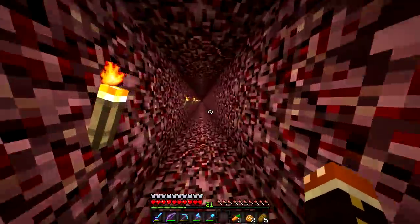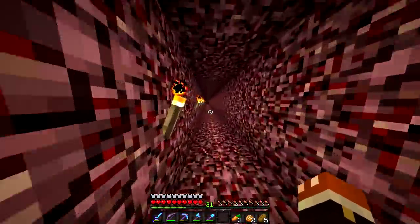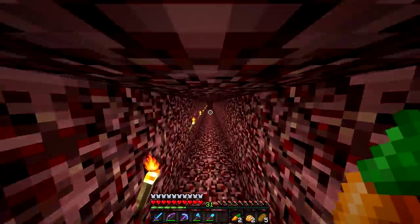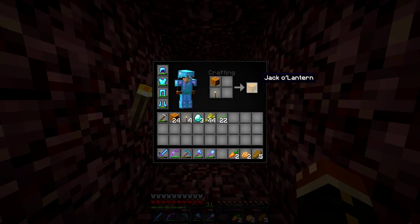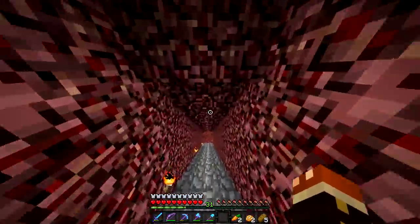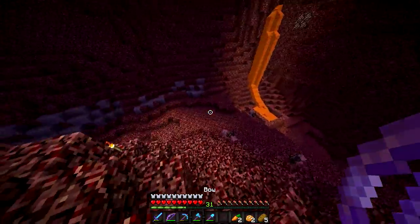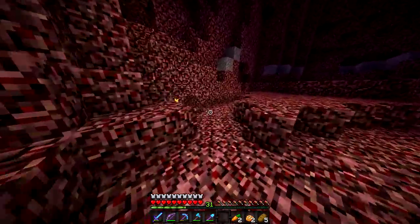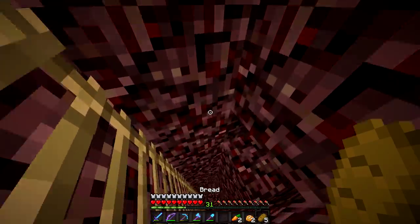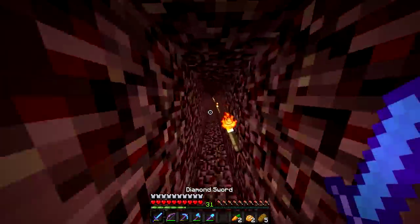If you guys want to leave any suggestions for how we could decorate spawn for Halloween, leave it in the comment section below. A few ideas I already have: obviously some pumpkins, and if you didn't know how to make a jack-o-lantern, that's how you make one. We could make pumpkins and jack-o-lanterns and put them around spawn. We could also get armor stands, decorate them with different armor, maybe make a Halloween costumes shop. We could decorate with cobwebs, get some mob heads and put them around spawn.